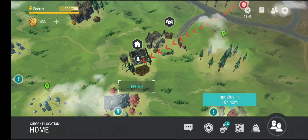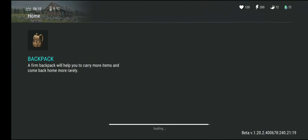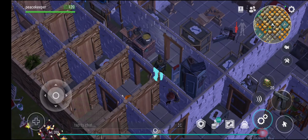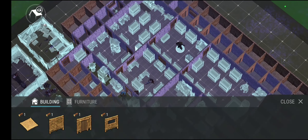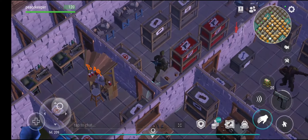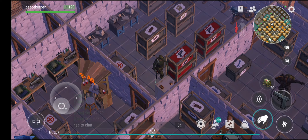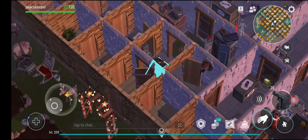This series will probably be around 20 episodes, and it's all about helping you get rich. You may think you need to spend a lot of money to get the materials you need to progress, but I'm going to show you in this series that you don't. This is my base right now — you can see the guns and materials I have — and you don't need to spend money to be rich in Last Day on Earth.